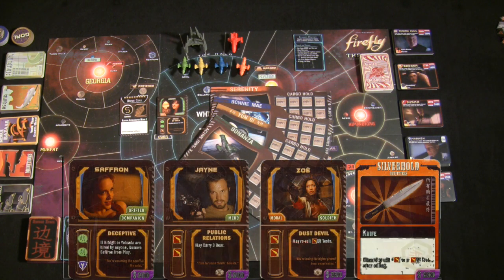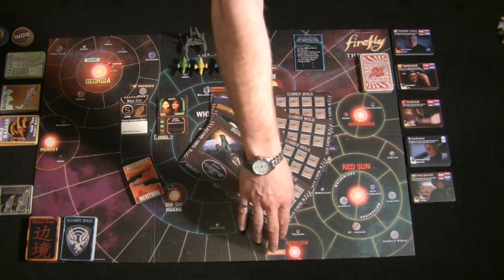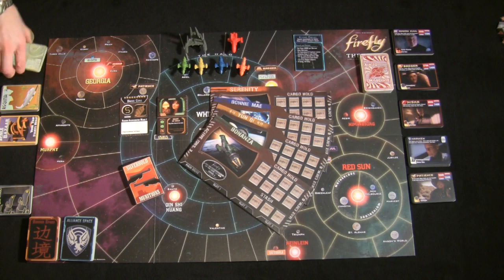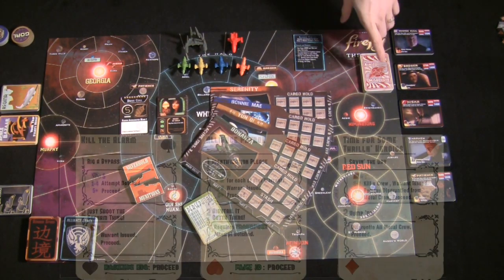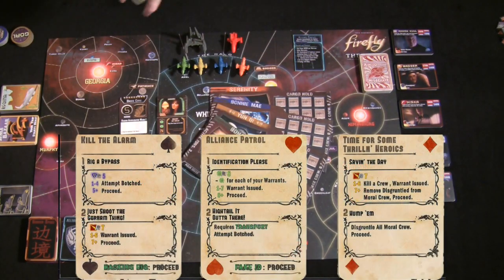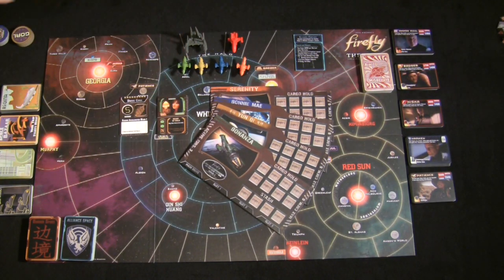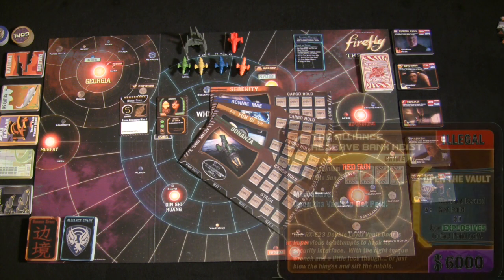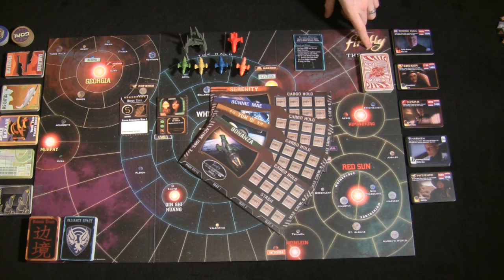You also shuffle up each location deck — for example, the Silverhold deck affiliated with the planet Silverhold, and the Persephone deck affiliated with Persephone. Additionally, shuffle the Misbehave deck. The Misbehave deck is used for more lucrative but legally questionable jobs. Legal jobs pay maybe $600 to $1,000, while highly criminal jobs can pay $3,000 to $6,000, but they require passing the Misbehave deck's challenges.